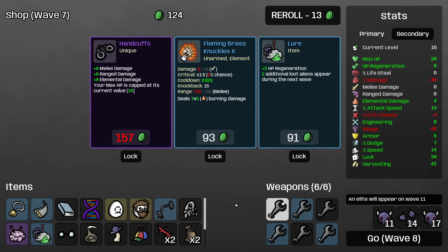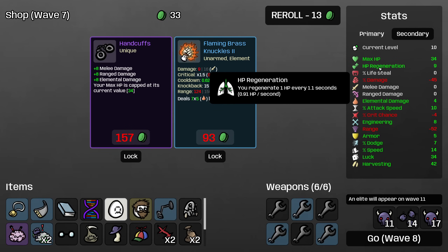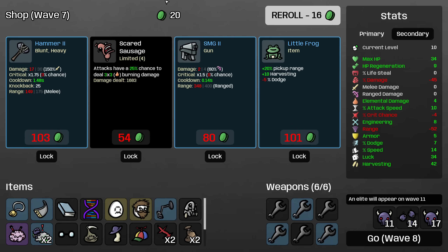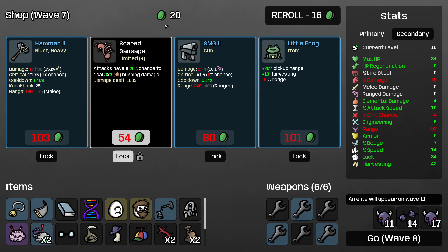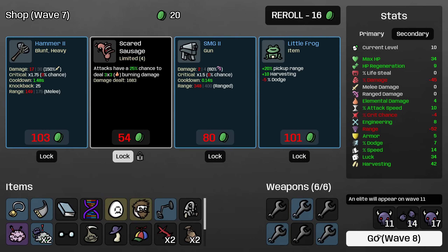On this size of map, three level twos is fine. I'll also take a Lure — even though we're unlikely to kill both loot aliens, it's still good to grab. Obviously the regeneration is good as well, and if we get even one crate it's going to be awesome. Then I'll do a re-roll to see if I can find any important items — the re-roll was cheap — and we'll take another Scared Sausage. That adds quite a lot of damage to our build.